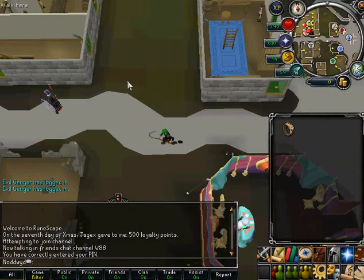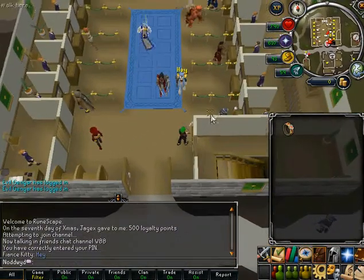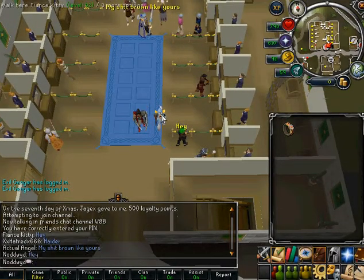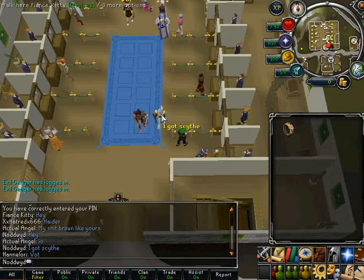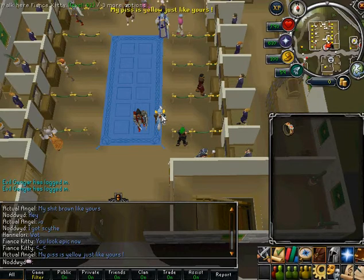So that's my bank video with absolutely nothing cool in it. Hey, what do you mean? Hey — I got scythe. I look epic now.